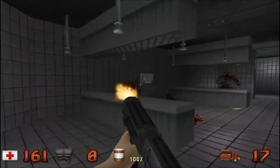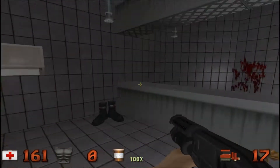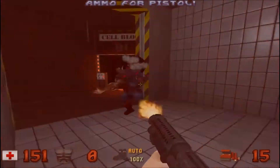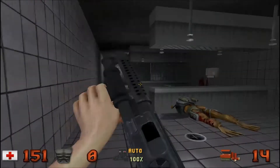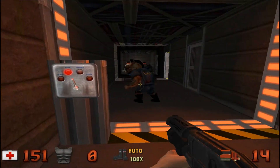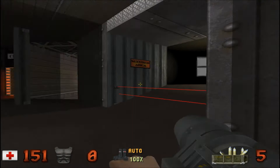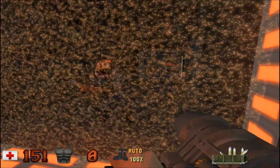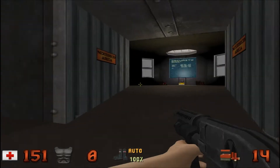Is it just me, or is there a huge bathroom in each and every level? More like showers than a bathroom — I don't see any toilets. These rooms are blocked off, so in order to access these rooms you're gonna have to press a switch which is located somewhere on the map. I'll get to that in a minute.